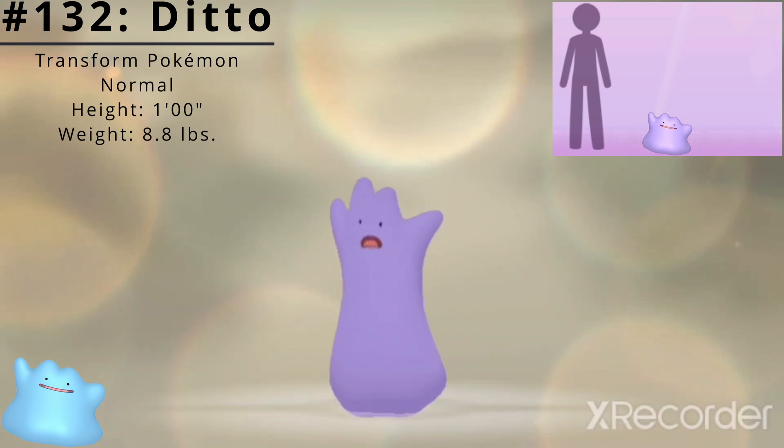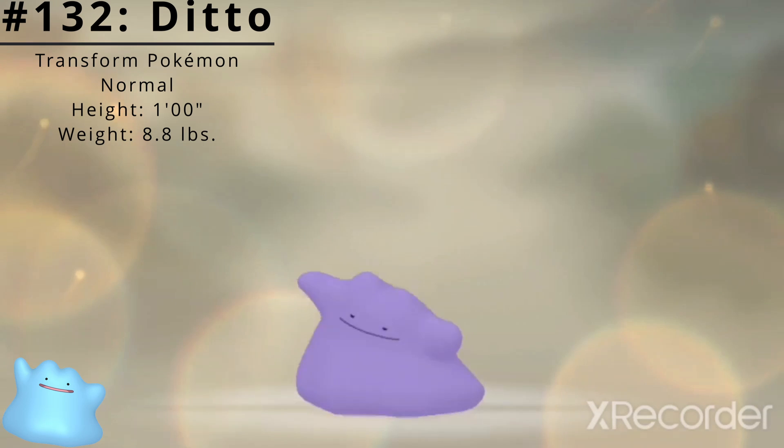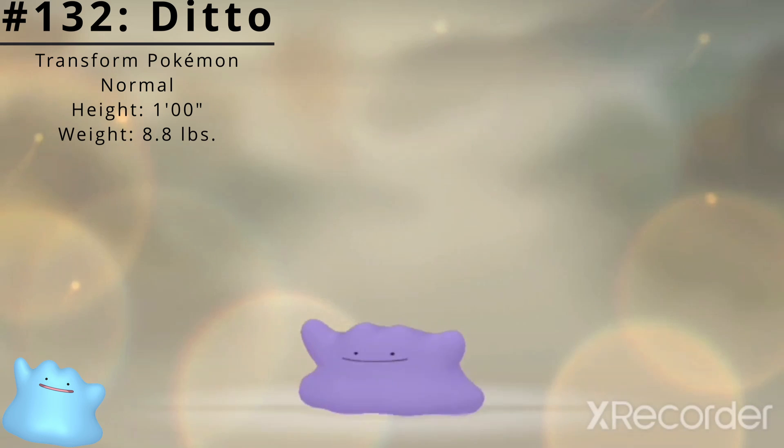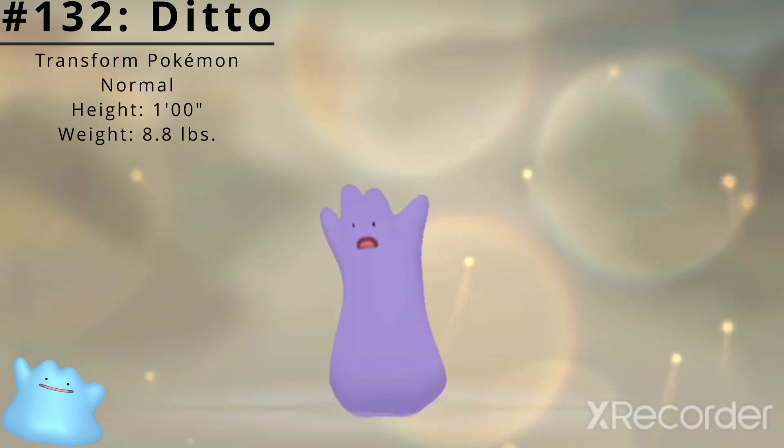Ditto has a height of 1 foot and a weight of 8.8 pounds. Ditto has access to the ability Limber, which protects the Pokémon from paralysis. It also has access to the hidden ability Imposter, which makes the Pokémon transform itself into the Pokémon it's facing.